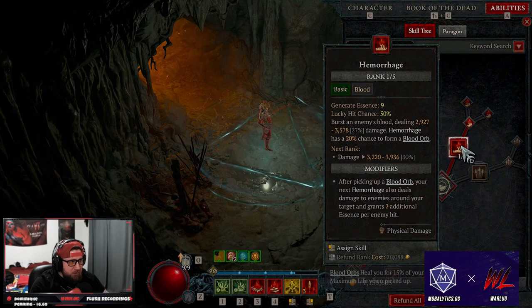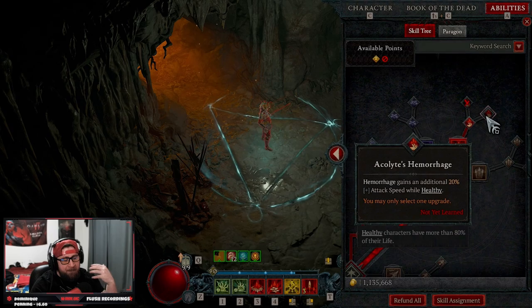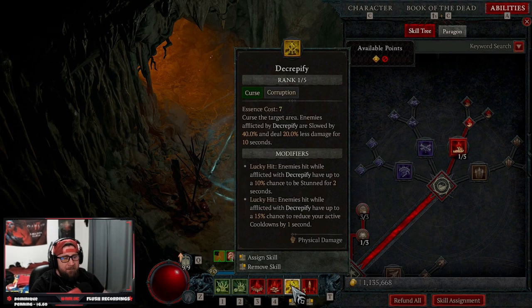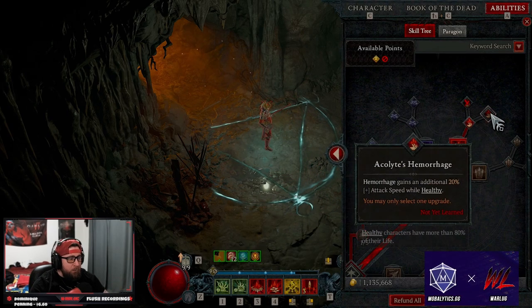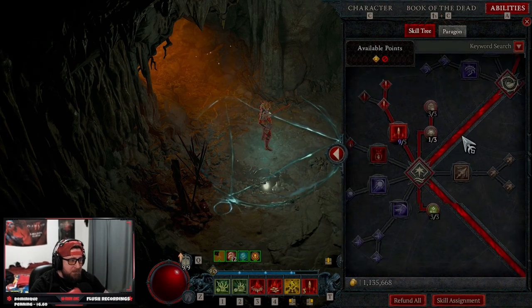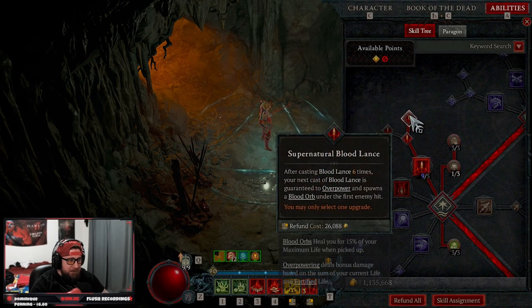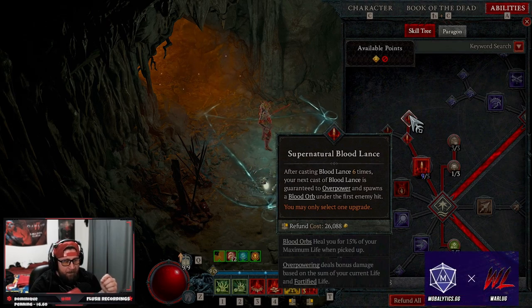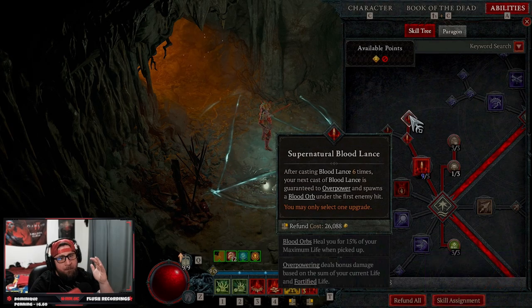We are doing hemorrhage into enhanced hemorrhage. If you are going to use a basic skill in this build, you could swap out decrepify as a manual cast and just use it as your aura from your raffle heart — I'd definitely recommend getting acolyte's hemorrhage to help. From there go down to core skills: we are maxing out blood lance into supernatural blood lance, so that way on our sixth cast we're all about overpowering, and it spawns a blood orb under the first enemy hit.